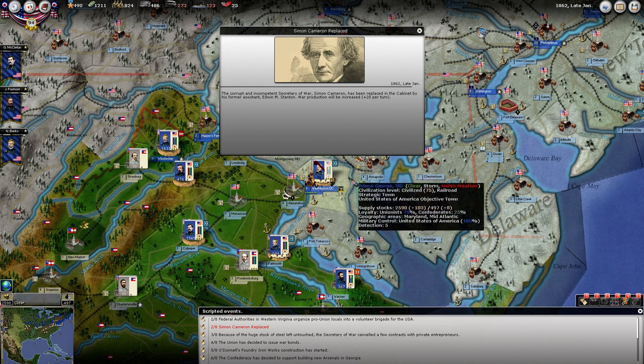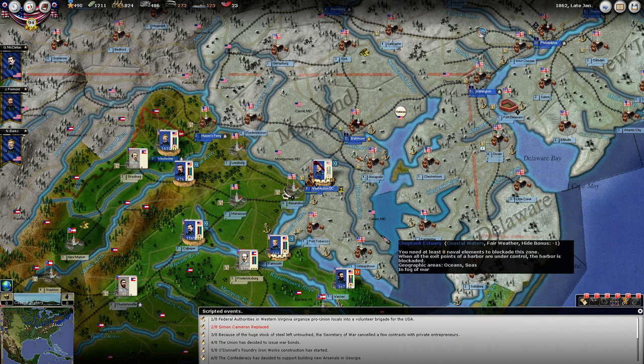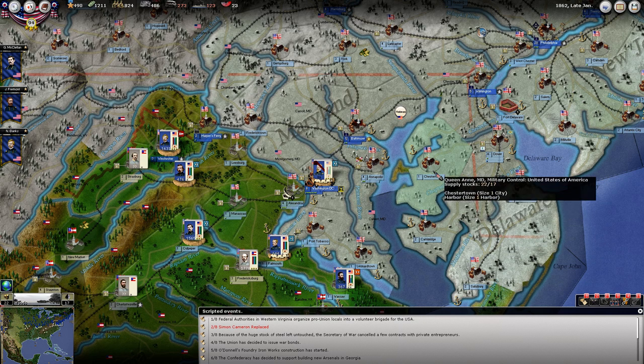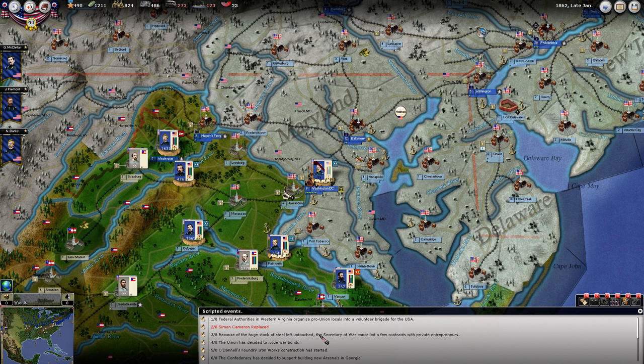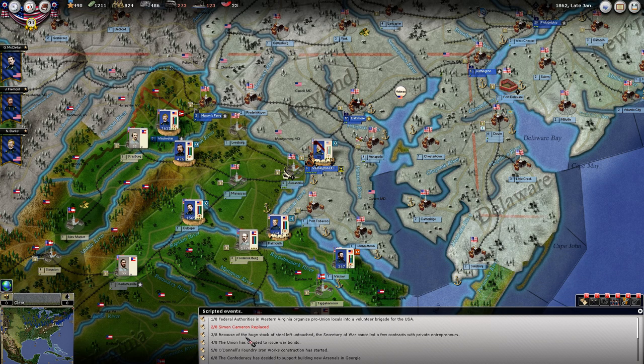Simon Cameron has been replaced. That's our Secretary of War, who was not the most competent. He was doing some scheming, trying to get in with the hardcore faction in Congress. And Lincoln rewarded him for his scheming by making him the ambassador to Russia. So he was almost literally banished to Siberia.